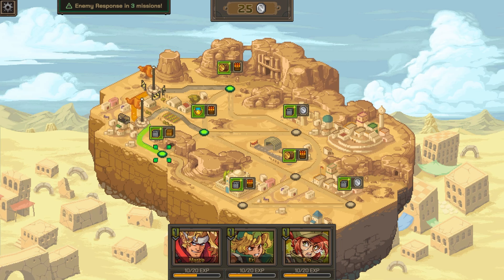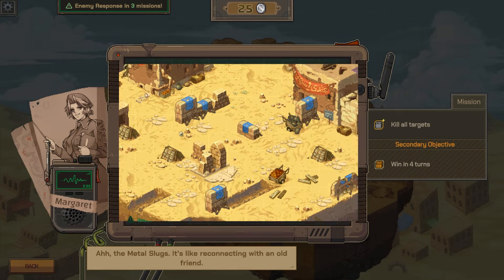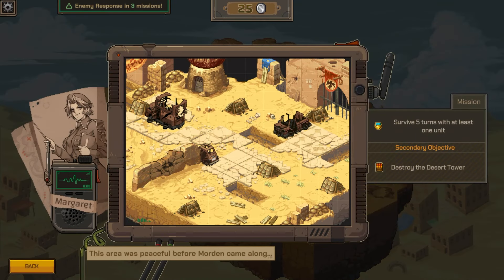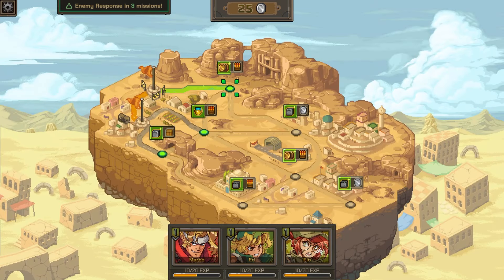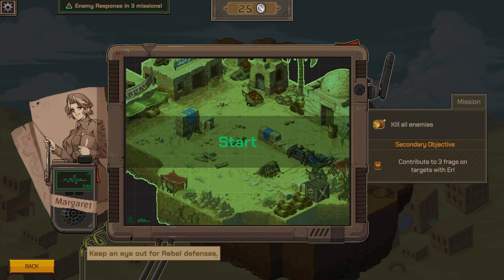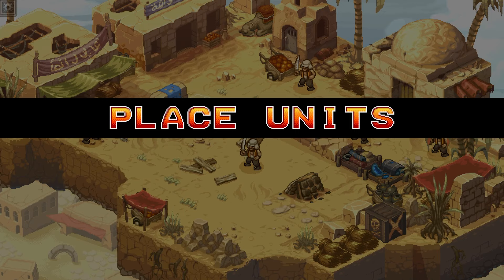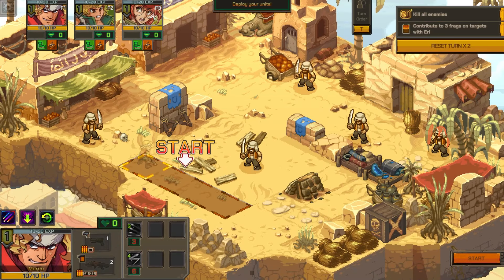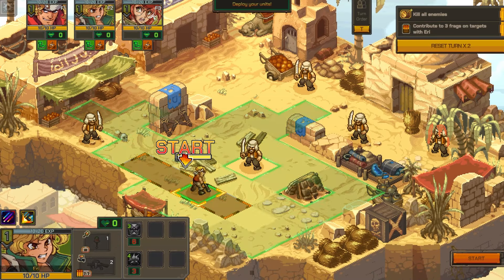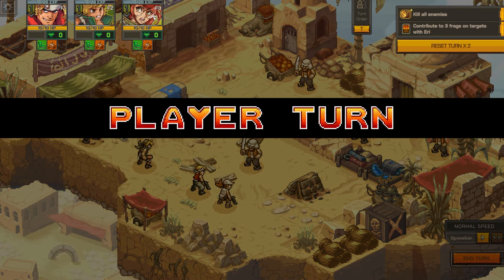Checking mission objectives - kill targets, win in four turns. Survive five turns with at least one unit, destroy the desert tower. Contribute to three frags on targets with Aerie - should be simple. Get ready, placing units: him here, her here, and her here. Mission start.